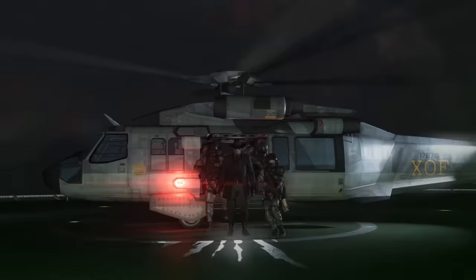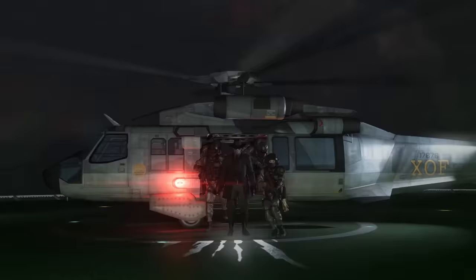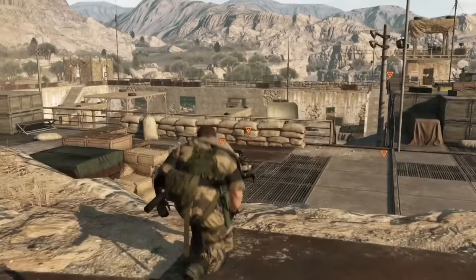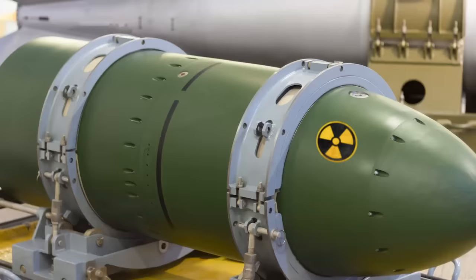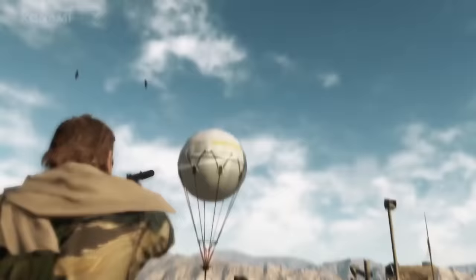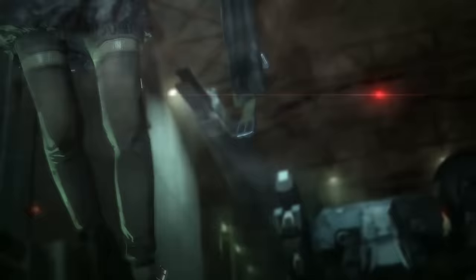Moving on to number nine, it's Metal Gear Solid V's nuclear disarmament ending — probably the most well-known ending on this list, but if you're someone who saw this thing legitimately, you're part of an elite few. As part of the multiplayer portion of Metal Gear Solid V, you could build bases called FOBs as well as nuclear weapons. You couldn't actually use the nukes — they made it harder for players to invade your bases, but it was a strong incentive to build them if you wanted to do well in multiplayer.